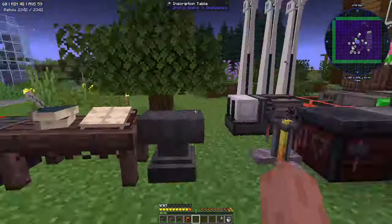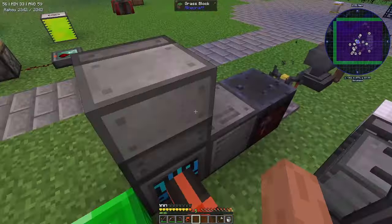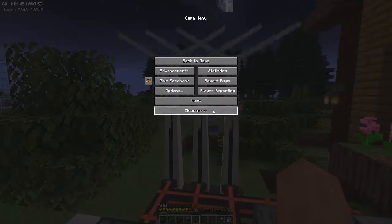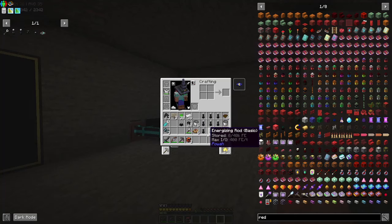As you play through All the Mods 9, you'll notice the more things you make, the more power you need. Eventually things take a lot of power that windmills won't cut it. So let's solve that using the Pow-wah mod.